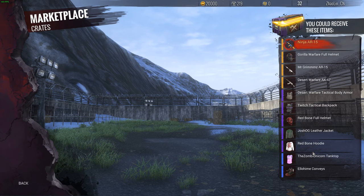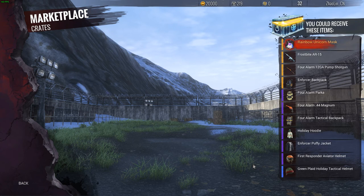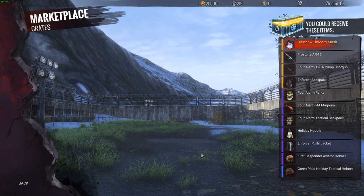It's roughly the same except the AR's worthless, the AK's worth nothing. The helmet and the backpack are worth the same as the AK. The other one you mentioned — the Frostbite one — has the rainbow unicorn mask, 30 bucks. Frostbite AR 200, four-alarm 12-gauge shotgun — no idea, I'll have to check — and then the backpack, the Enforcer backpack, I think it's 30 something.